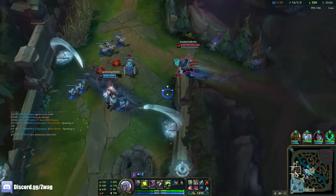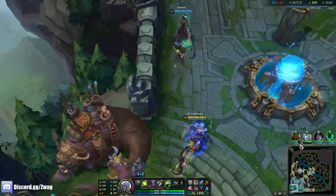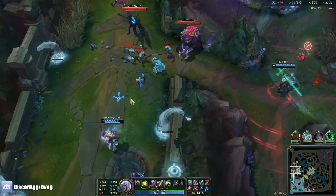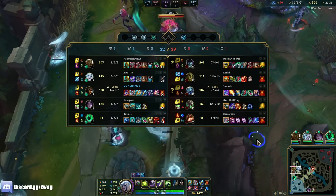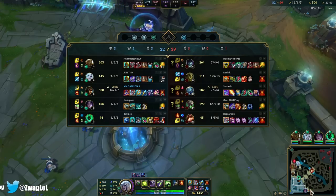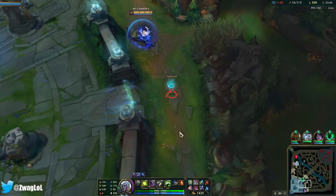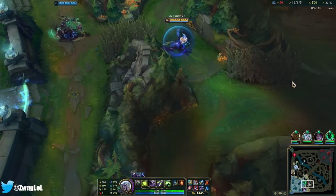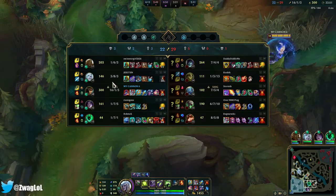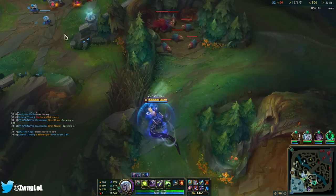Since we're holding the base and they don't have an inhib on us, we can just chill and take this game to 40 minutes and win. Do they outscale Cass? Yeah, if they play right — but Twitch hasn't been playing spectacular. He had a huge lead but he's only opened up on me with his ult once, and he should be doing that every fight. I'm the only one that matters — if you press tab, there's a 16 kill Cass, so you'd think you'd want to kill her first.